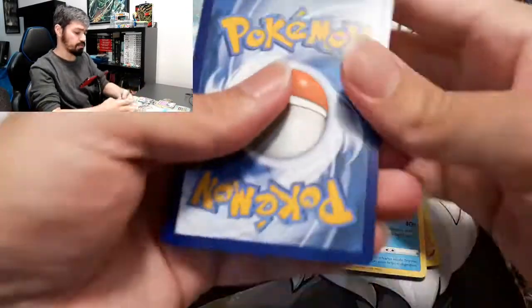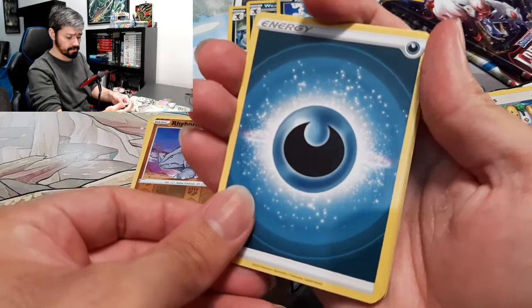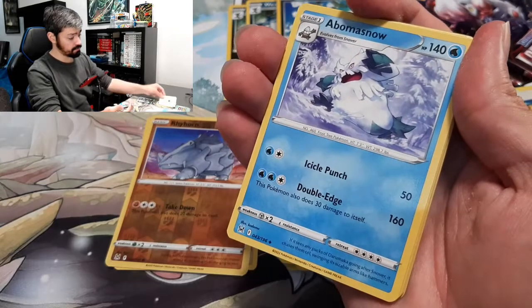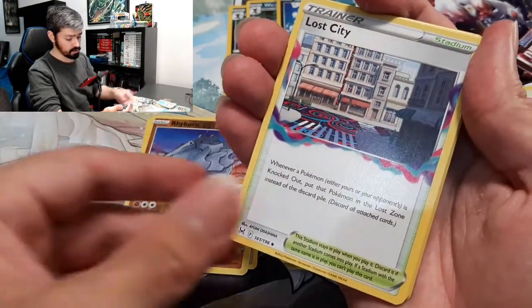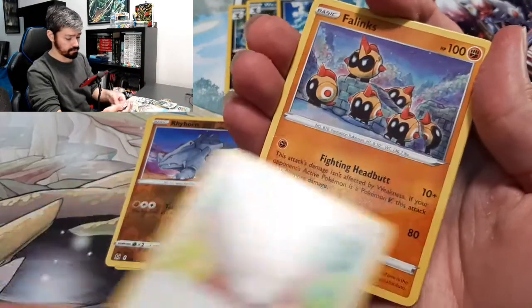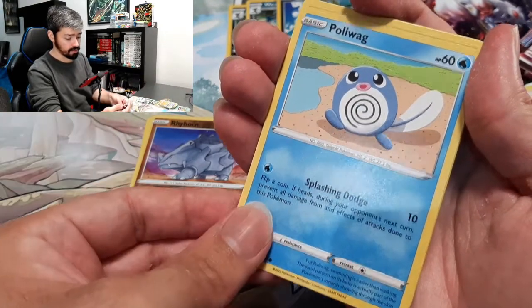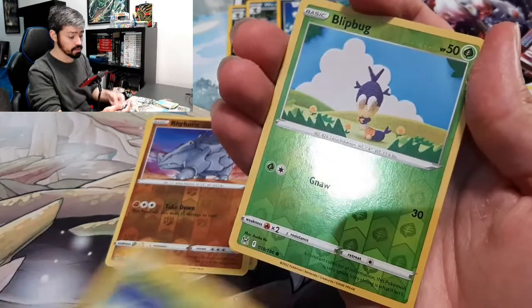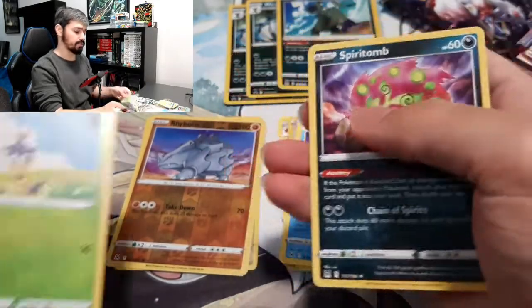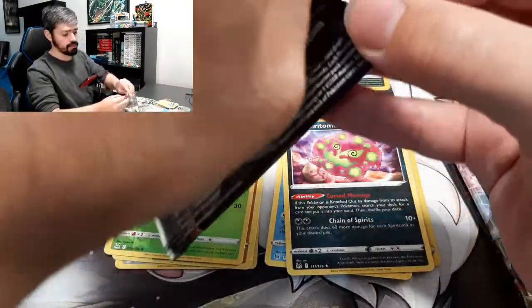Let's see what we got. We got Gift Energy, Abomasnow, Lost City, Inkay, Skwovit, Blinx, Poliwag, Oddish, Brimsy — Reverse Holo Blipbop — and a Spirit Tome. No worries. Let's see if we can get something on our second pack.